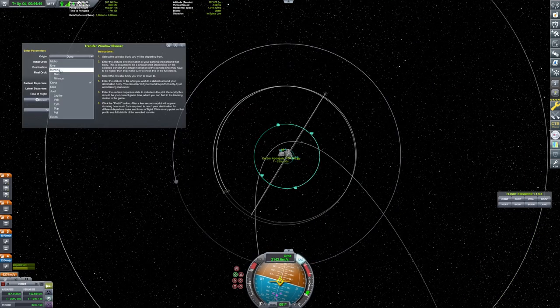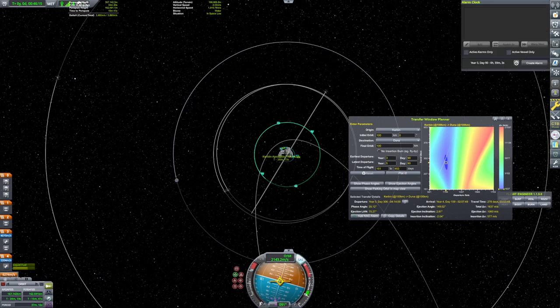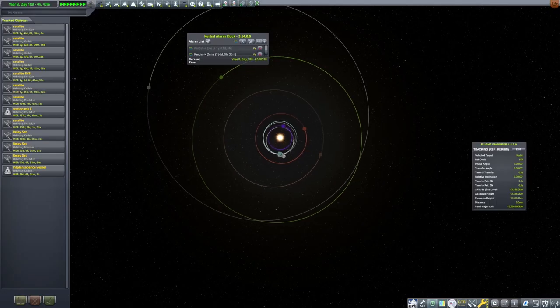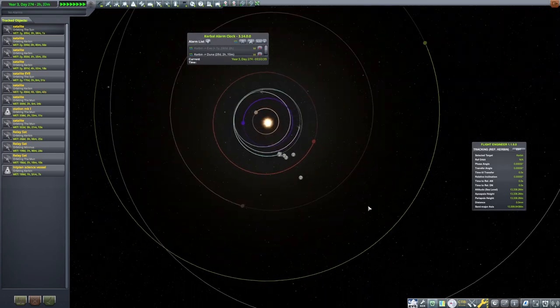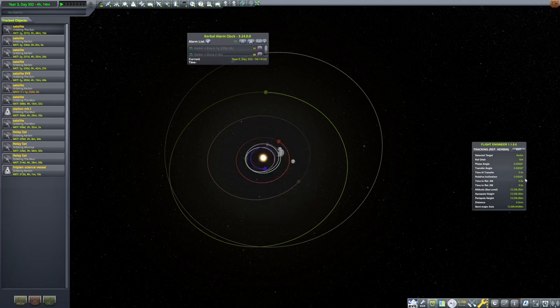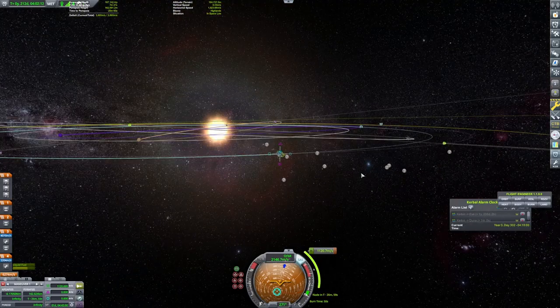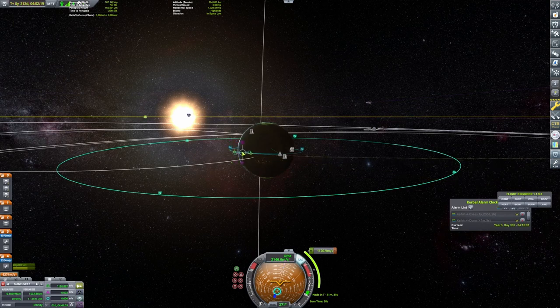You just set your origin point, your destination, and then it basically sets an alarm. Then you can speed warp at max speed, and it will automatically slow down when your alarm is about to go off. So it does a lot of the heavy lifting for you. You could achieve basically the same thing by looking up the angle between Kerbin, the sun, and the planet you're trying to go to and then eyeball things, but that would require having yet another thing open on your second monitor. I prefer it when you can figure things out in-game rather than having to look up extra resources.